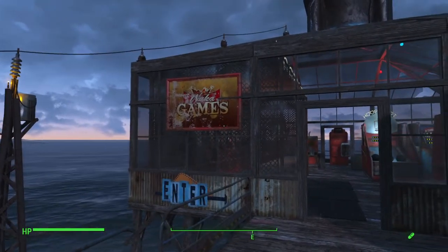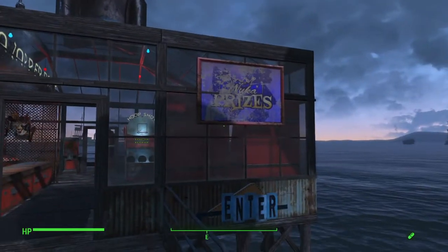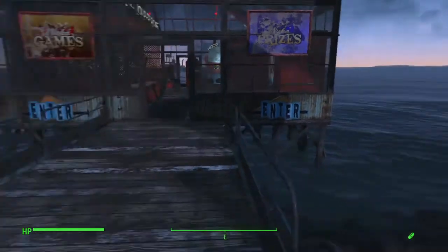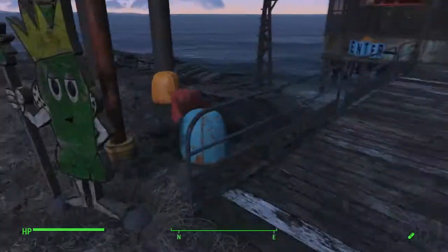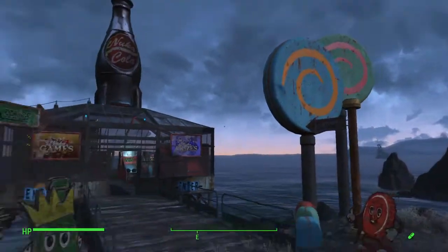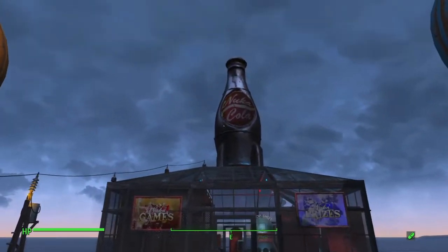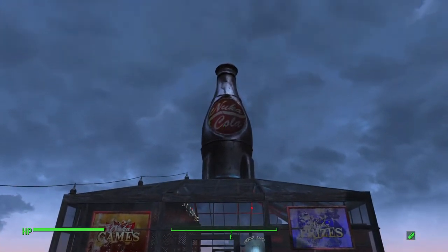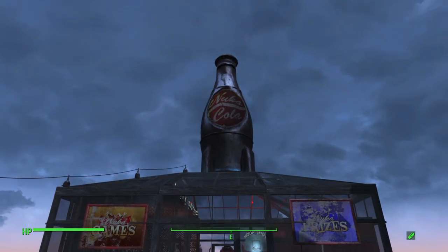The signs won't attach to the glass walls, and I thought the glass walls would work better on the pier than the regular warehouse walls. Getting the Nuka bottle up there — that's from the World of Refreshment — was a little bit of a trick.